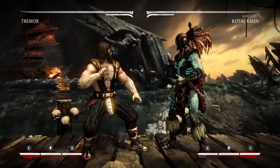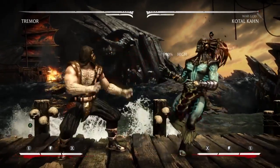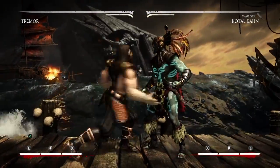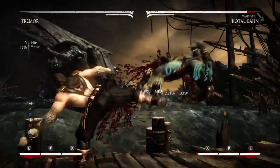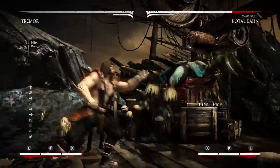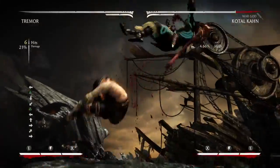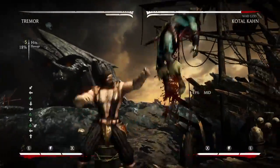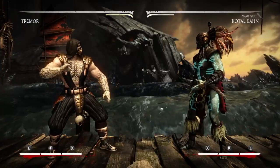Forward one is a high so you can't duck under it. If they block, you can do forward one-two-one — that string is plus two on block. Two-one-down four-up four used to be a lot better when two was a mid, and it's still good, just not the same as it used to be.